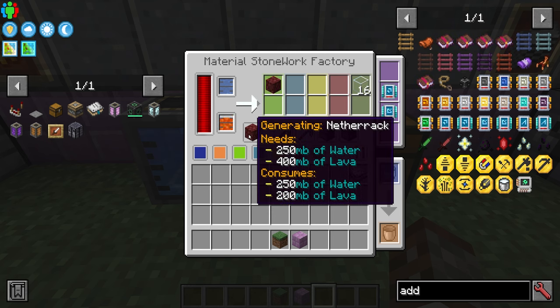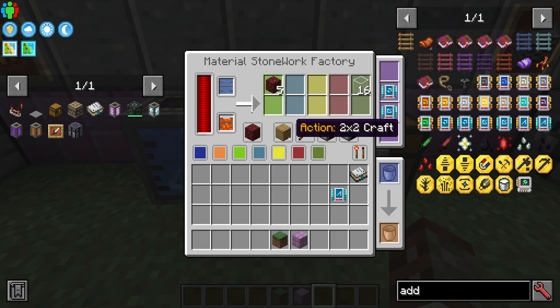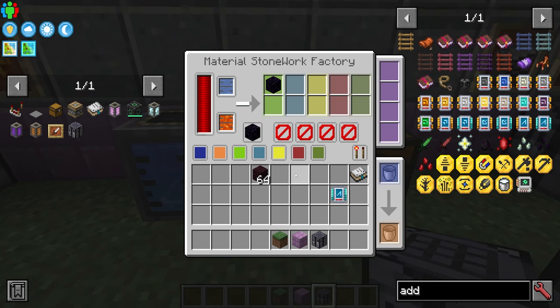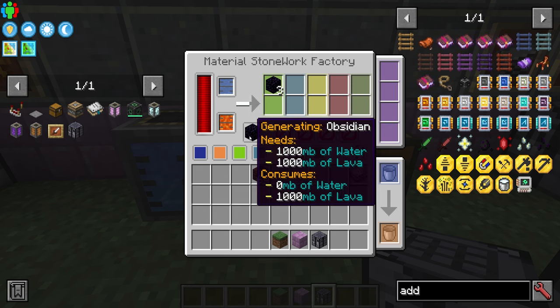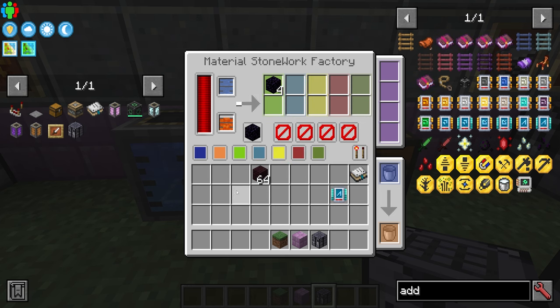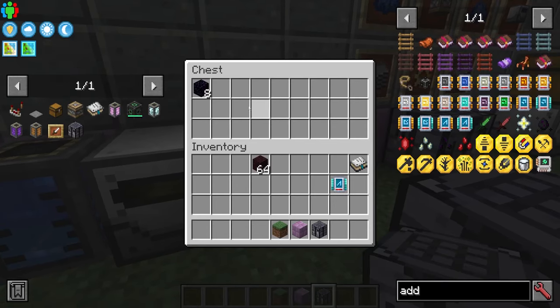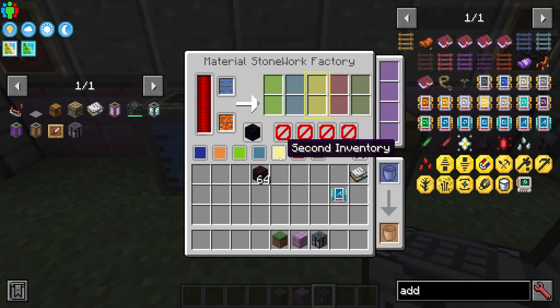You can also use netherrack — smelt it into nether bricks, do a two-by-two craft to get nether brick blocks, and apparently smelting that gives cracked nether bricks. You can also generate obsidian by bringing in lava, though you can't crush or smelt obsidian further. Each processing step can have its own input and output, and you can control everything with redstone.